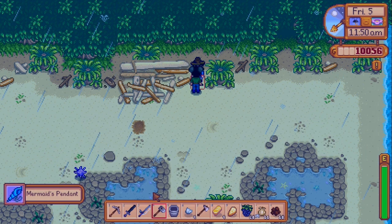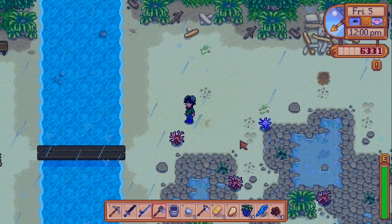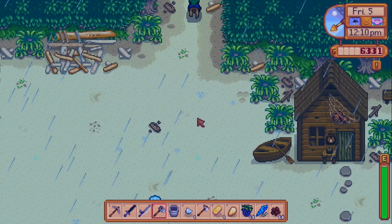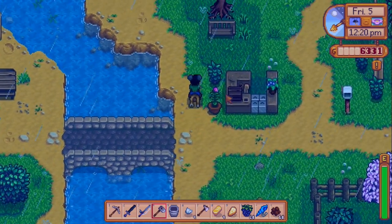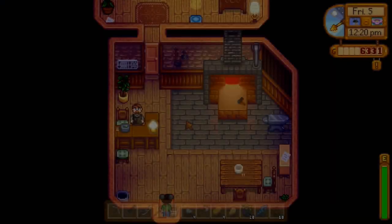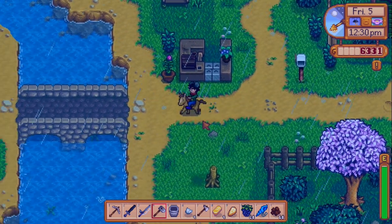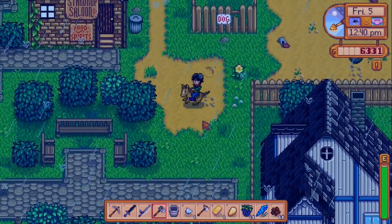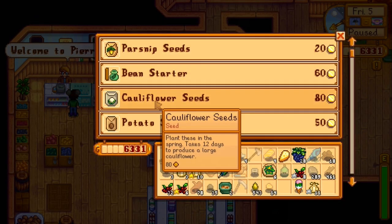We have a mermaid pendant — give this to the person you want to marry. We're going to go see Leah in a little bit. I want to go see how much it costs to upgrade my axe. Five gold bars and 10,000 gold — that's a lot more than I thought. This rain is messing with my frame rate. I know the rainy day in the middle of spring isn't the most romantic proposal, but the sooner we get married the better — because I love her. Yeah, we'll go with that.